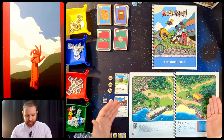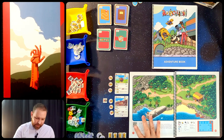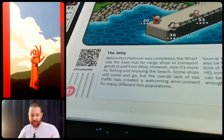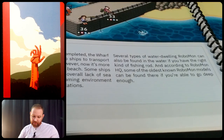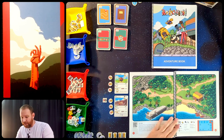Here we are in the jetty, coming out of this tunnel. The whole map is available to us. There's a QR code you can scan to listen to the music. Before Port Platinum was completed, the wharf was the main hub for cargo ships to transport goods to and from Alloy. Now it's more for fishing and enjoying the beach. Some ships still come and go, but the lack of sea traffic has created a welcoming environment for many different fish populations.